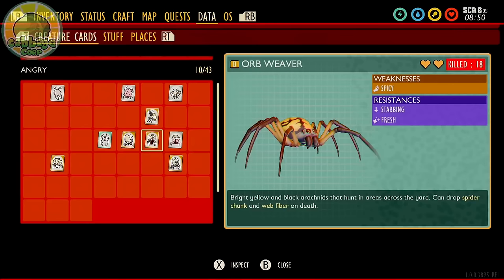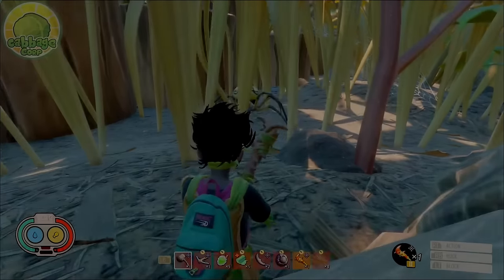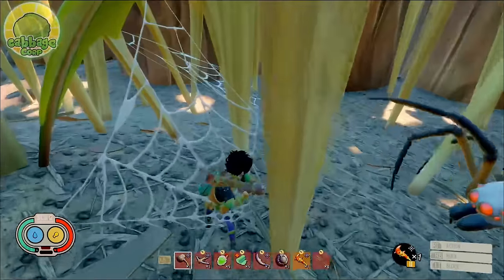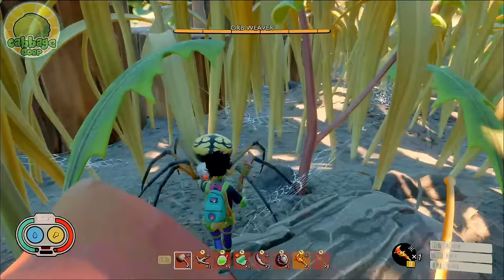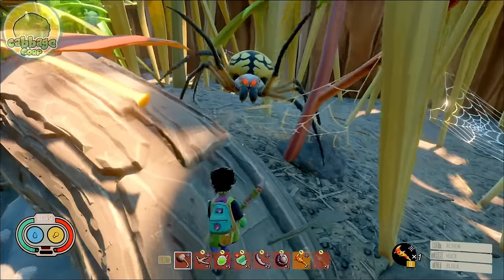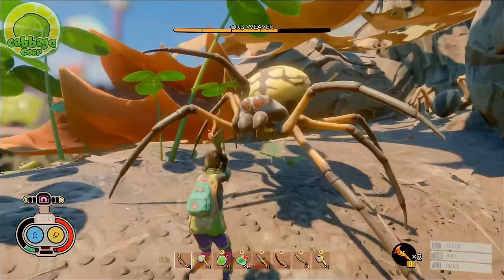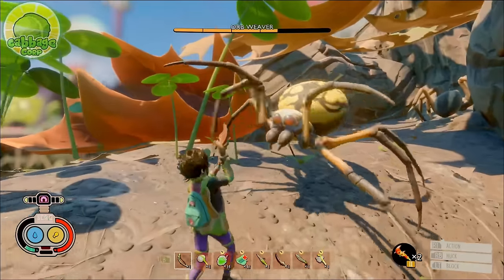The Orb Weaver has the exact same attacks as the Orb Weaver Junior; however, they cannot poison — in return, all their attacks hit harder. They do have one new attack: a web sling. When at long range, the orb weaver will hiss, rear back, and shoot a web projectile at the player. If it hits you directly or the ground where you're standing, you'll be trapped and need to attack several times to escape. If the web misses, a web trap will be left where it hit. The only other thing to watch out for is the three-hit combo — the orb weaver can choose on the third attack to delay it or execute it immediately, so pay close attention.